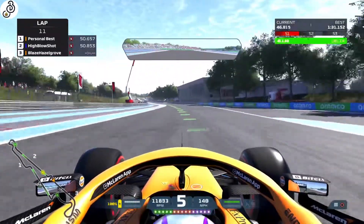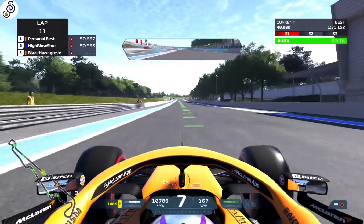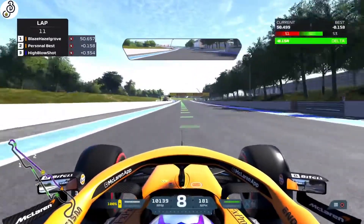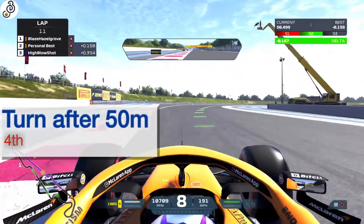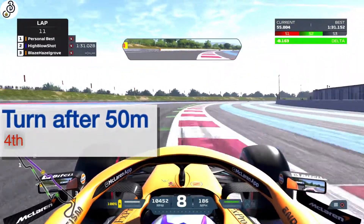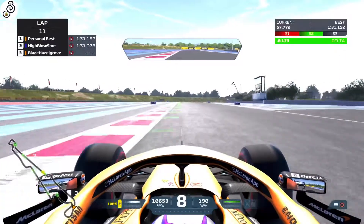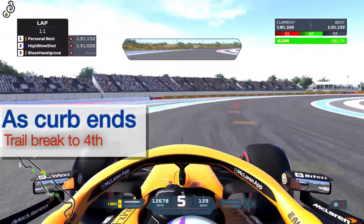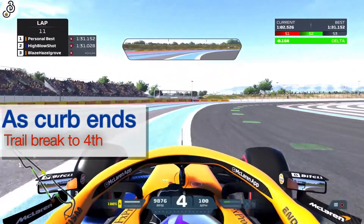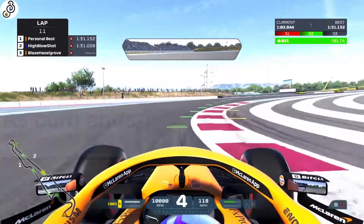You can throw the car in 2nd to get more rotation if you need to. Then take corner 10 flat out in 8th gear. As you go round corner 11, trail brake just as the kerb on the right hand side falls away and take the gears down to 4th.